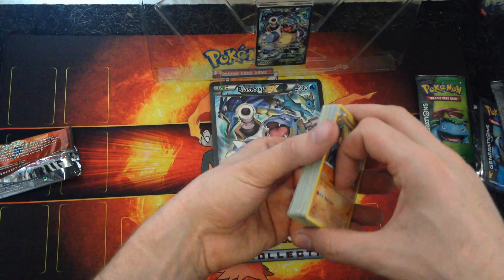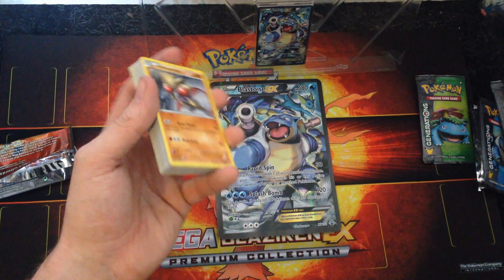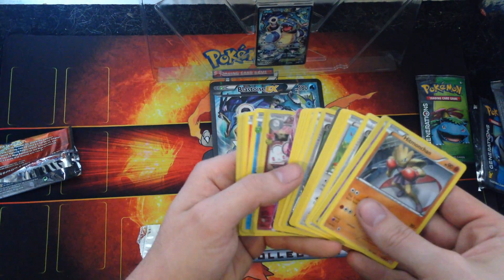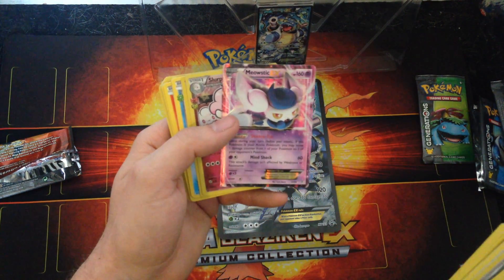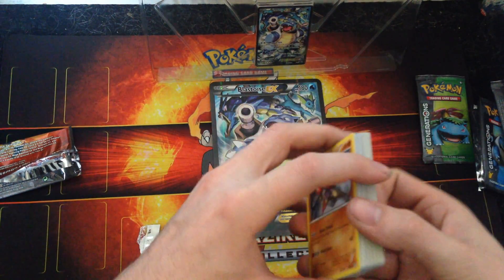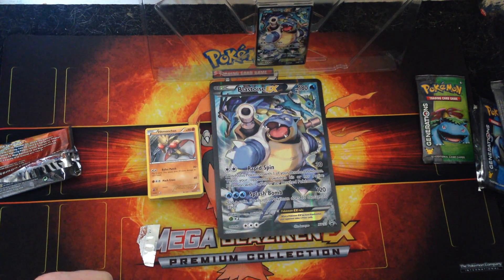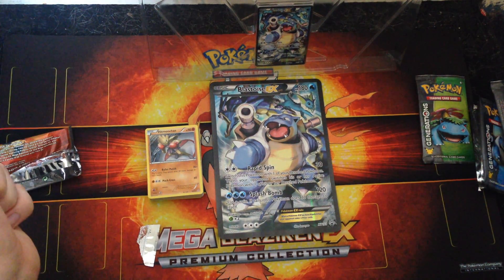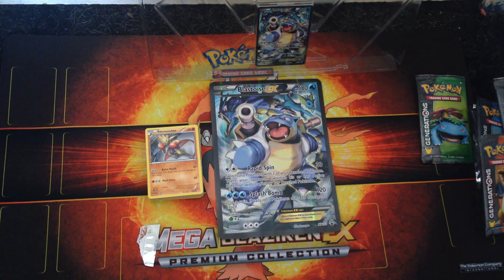So in all, not that great, but some nice bits in there. I guess I can't complain too much — got a Meowstic EX and some of the Radiant Collection stuff that I need as well. That's been the Blastoise EX Box. Thanks for watching. If you enjoyed, give me a thumbs up and subscribe if you want for future updates. Until next time, bye-bye.